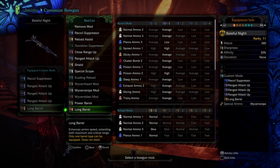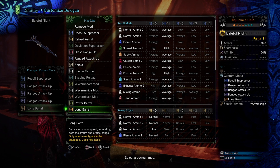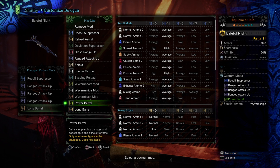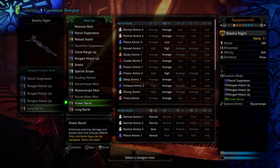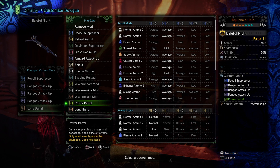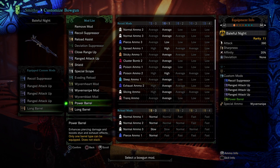It increases the ammo speed by so much that a lot of the times, when you shoot the pierce bullet through the monster, it procs less, because it travels through them so much quicker that it doesn't have the time to proc. The power barrel is very, very useful if you're using a pierce bullet. When I switched from long barrel to power barrel and tested it in the arena, I was doing an extra 13% DPS consistently. Because it slows down your ammo — which you might think would make you miss more frequently — but if you never used the long barrel in the first place, it's the neutral speed. It increases the piercing damage, boosts stun effects and exhaust effects.